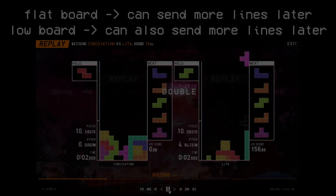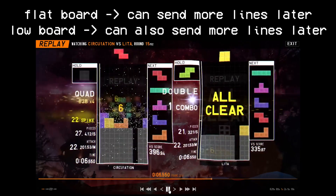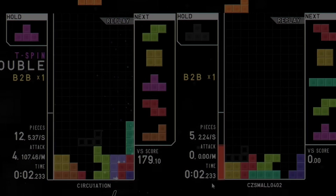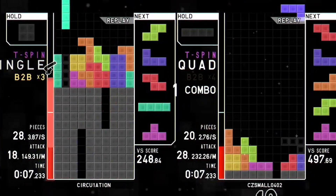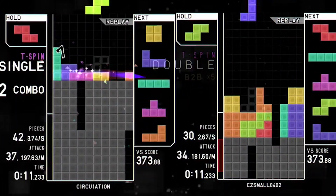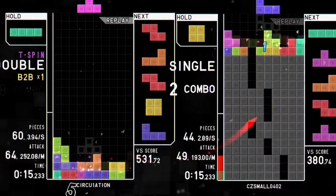Think of it this way: if you keep a flat board you always have the option to send more lines as you wish. If you keep a low board you can always send more attack later. For the super rare instances where you're sure your last attack will top out your opponent, greeding is okay — but you need good screen watching, and in truth you don't really need to learn screen watching unless you're at a high level already.